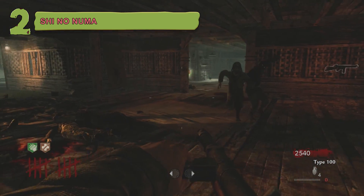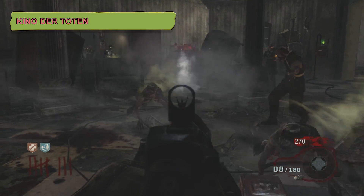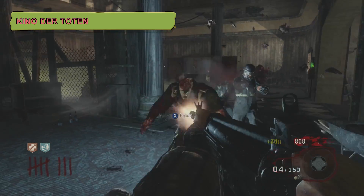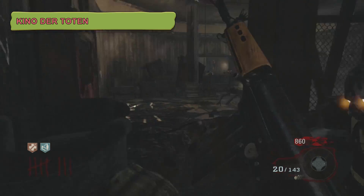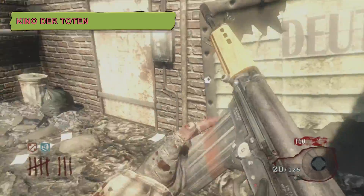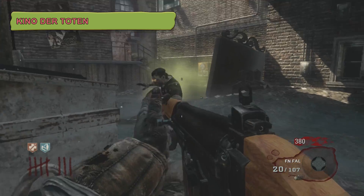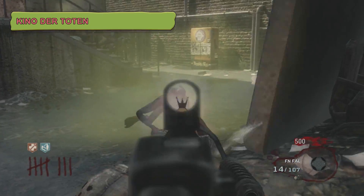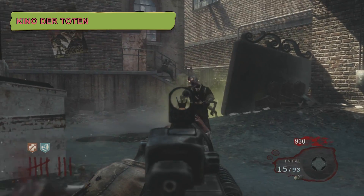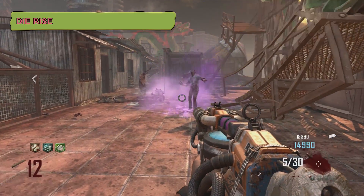For honorable mentions, the first is Kino der Toten — the most played zombies map in history and, I think, the most overrated. Getting to high rounds you really don't have anything except a Thunder Gun; there's no PhD so you can't use Mustang and Sallys, and you're basically reliant on the Thunder Gun over and over. Yes, you can go to the alley to avoid Nova Crawlers, which is a nice feature, but even watching high-round attempts in Black Ops 3 is boring. It just doesn't have enough going for it.